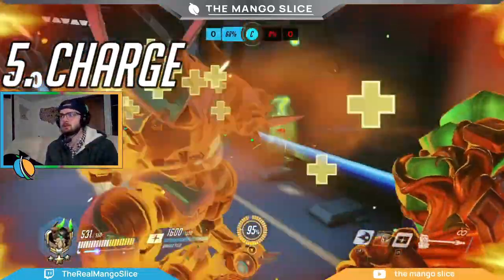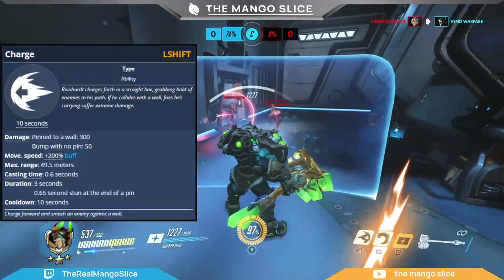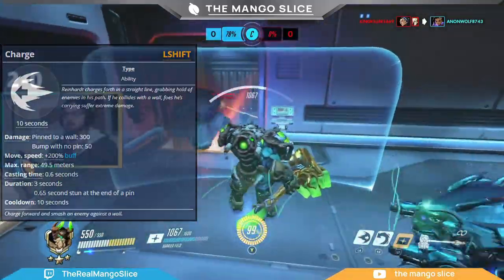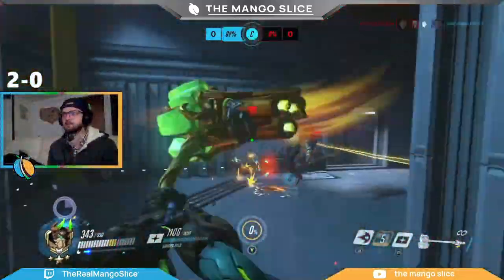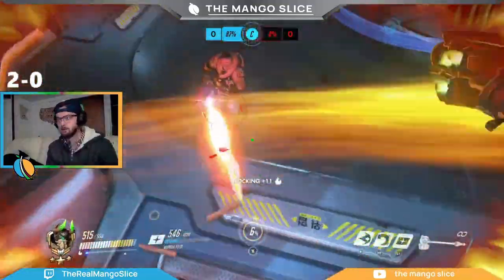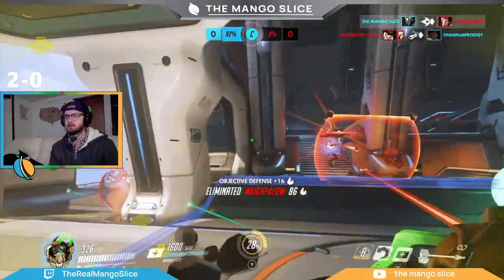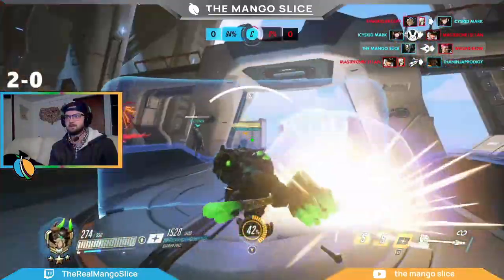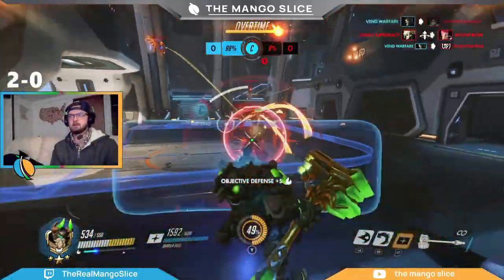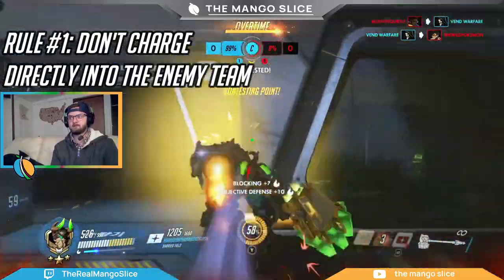Next, let's talk about Reinhardt's Charge. Charge shoots him ahead in a straight line with reduced control for about 50 meters. If he collides with an enemy, he sucks them in, and pinning them to a wall causes 300 damage. If enemies aren't directly in your path, you may bump them for 50 damage and displace them similarly to Lucio's Boop. This ability lasts 3 seconds and has a 10-second cooldown. Charge is one of the most interesting abilities in the game, but I'm going to start with rule number one: don't charge directly into the enemy team. Everyone has had that Leroy Jenkins teammate who pins the enemy Reinhardt straight through the enemy backline, only to get focused down and die. While it may feel good, it sabotages your team. So please, don't charge directly into the enemy team.